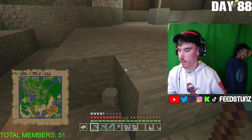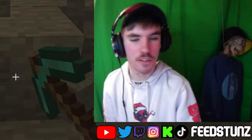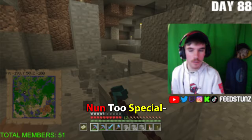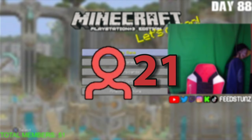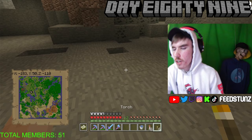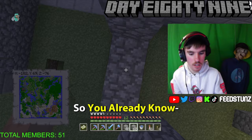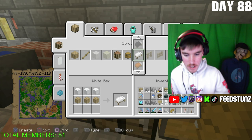I mined more cobblestone and headed back up to work on the walls, briefly needing to take a bathroom break — during which my viewership spiked from seven to twenty-one viewers, then dropped back to nine when I returned. I went back down to mine more stone, then went to build the entrance to the castle courtyard. This stream happened to be on International Women's Day, which I enthusiastically celebrated on stream.